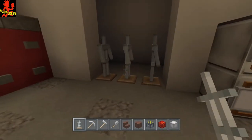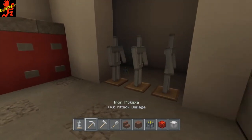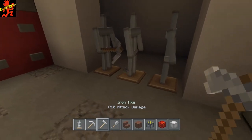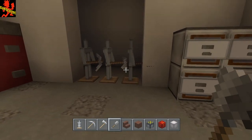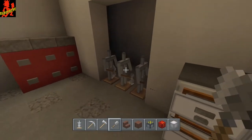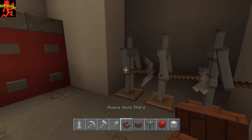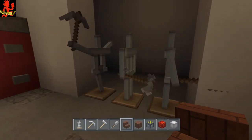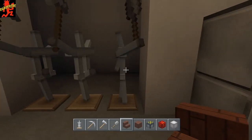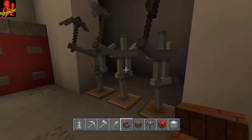Once you have your armor stands in place, put your tools in them — iron pickaxe in this one, iron axe in this one, and stone shovel in this one. Now you need to put a pose on these: crouch and click on each armor stand ten times each. You should end up with this pose right here.